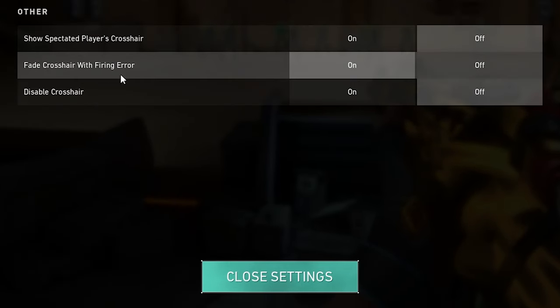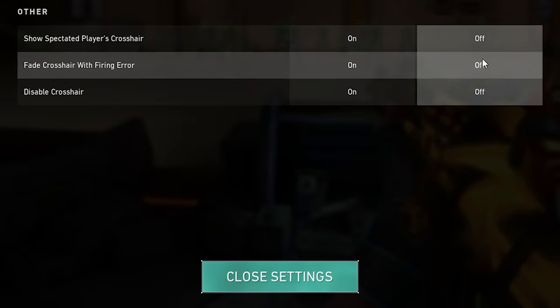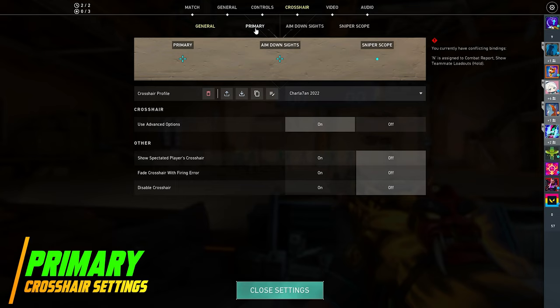Personally, I'd recommend using this option only if you have problems with your shooting techniques — otherwise just disable it. Moving on to primary crosshair settings.